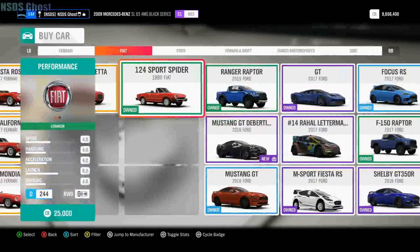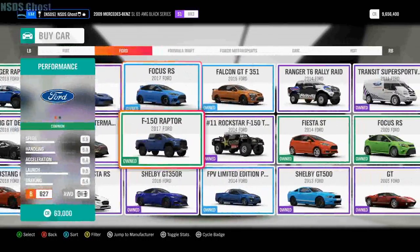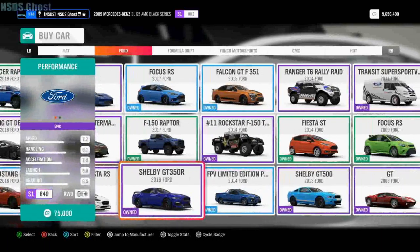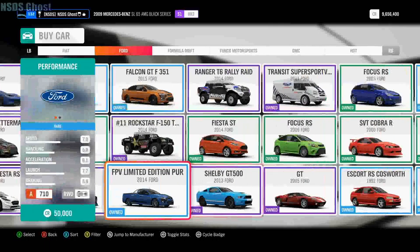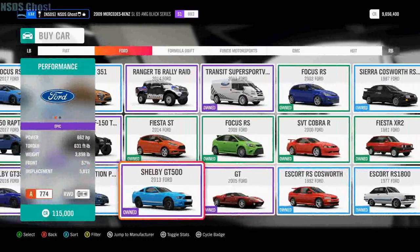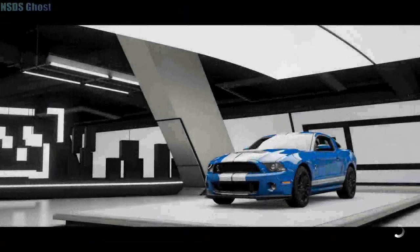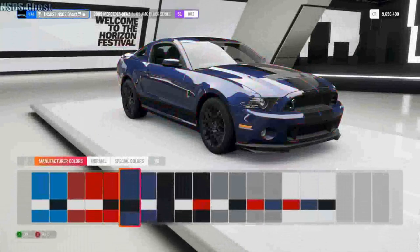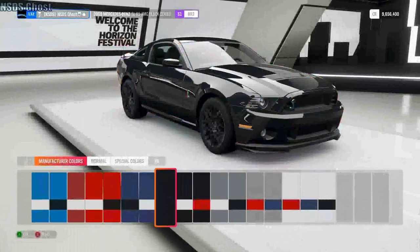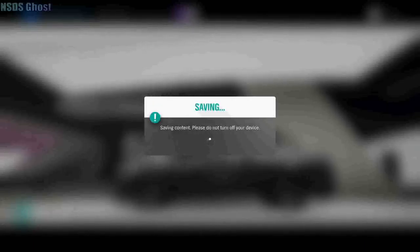I'm seriously not sure what to make - let's just make a Mustang drag car. This is 40,000, 75,000, and 115. How does that weigh more than the GT? Whatever - we'll just do the GT500. Yeah, we'll go all black - I like that color. Black rims, black paint, and blacked-out windows. Looks clean to me.